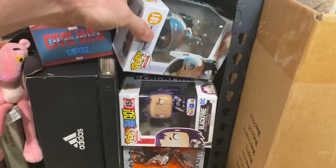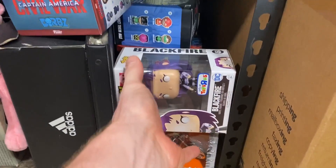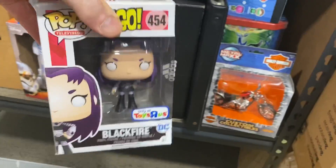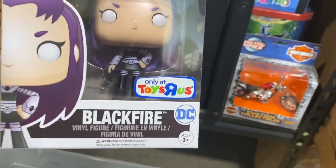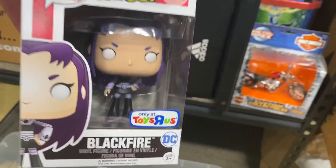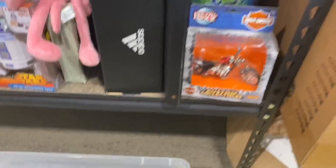We've got Symmetra from the Overwatch video game series. I just got these tubs that Mrs. Primetime got for me, so we're just going to put things in here for now and then store them in another location. We've got Blackfire — this is a Toys R Us exclusive. Always look for these little stickers on Funko Pops because that could help increase the value sometimes.